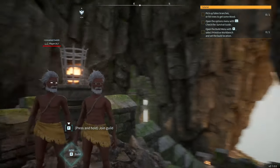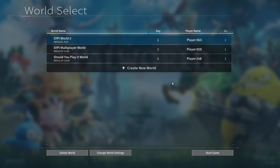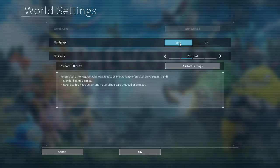By the way, if you're starting the game again and choosing a world you've played before, you can change the world settings. For example, if you want to play solo for now, you can turn multiplayer off, or if you want to play with friends, you can turn it on, and then start the game.